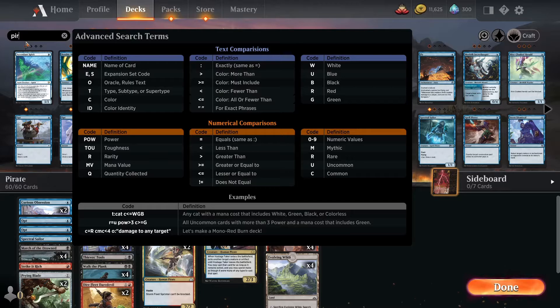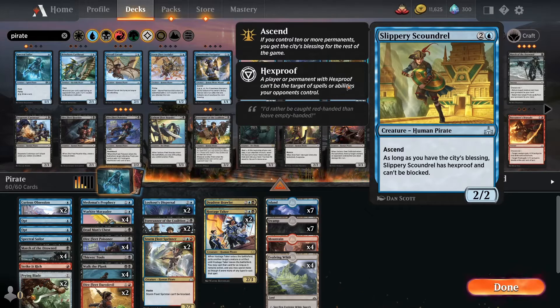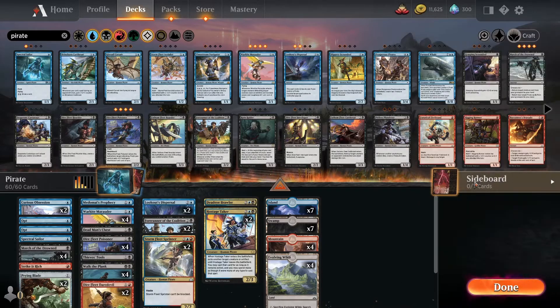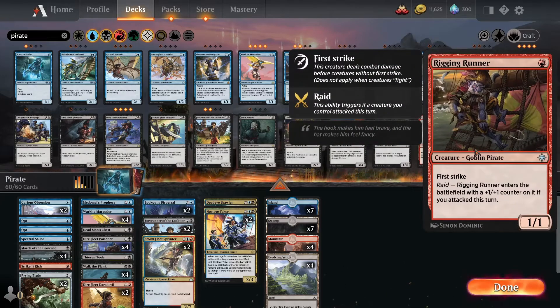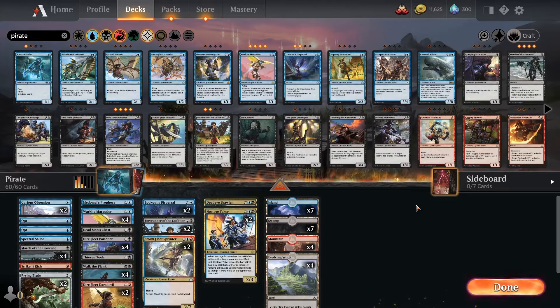Let me just search here for a pirate. Pirates, there we go. They have some special things that came with the set — in that set the 'ascend' thing came, like the city's blessing: you have an extra effect if you have 10 cards on the battlefield. But also, 'Raid' — this ability triggers if a creature you control attacked this turn. Raid is something that the pirates really specialize in: they attack and then an effect is triggered. I will not have that in this deck though, but I will have cards that create tokens and then I can get treasure tokens.